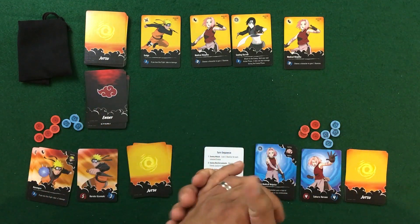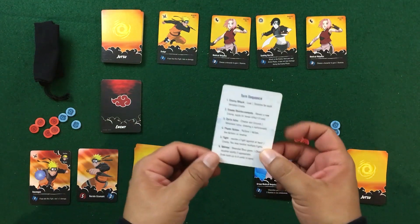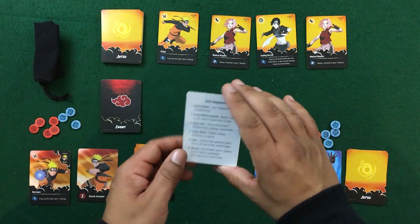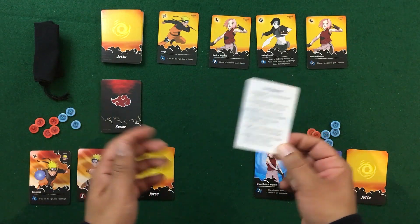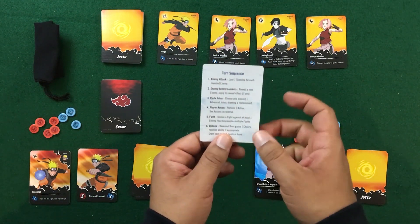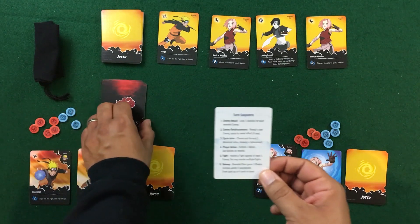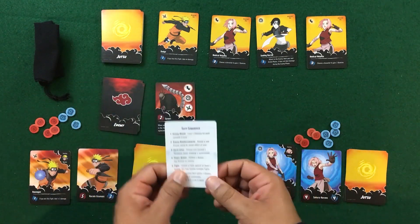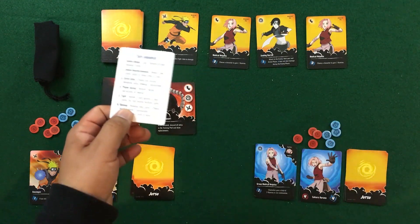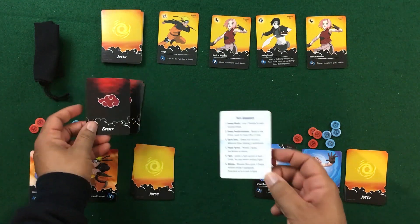Now let's teach you how to play. We'll follow through the turn sequence — one turn as Naruto Uzumaki and one as Sakura Haruno, then discuss the boss differences. First is the enemy attack phase, which affects only the active player. For each revealed enemy ninja, the active player takes one stamina damage. You can also lose stamina from losing a fight.